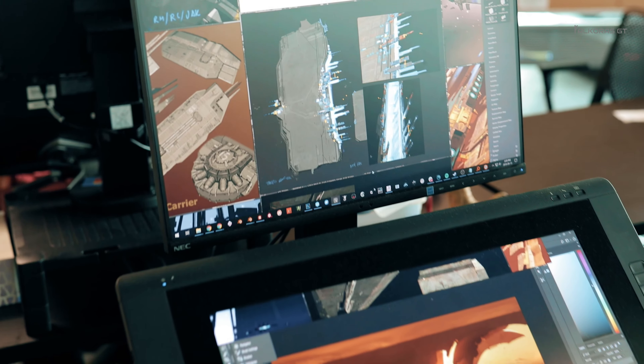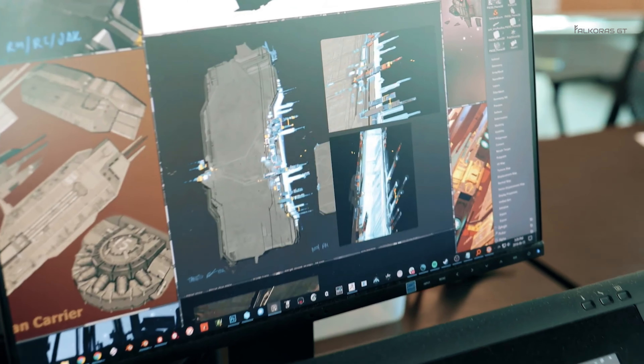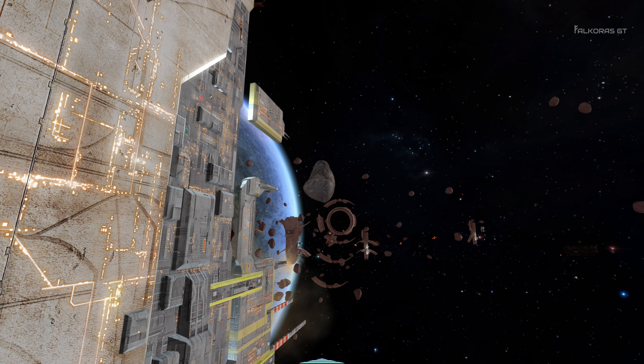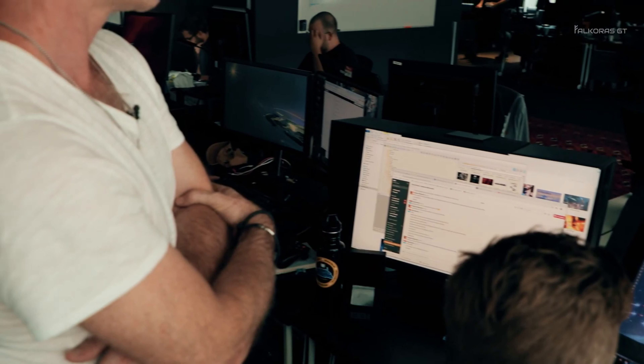Building a vertical slice allows you to get the technical foundation in place, and prove out production pipelines, the game engine, the processes we use to create features, missions, and ships. It also determines the look of the environments and assets, and most importantly, proves out the gameplay.